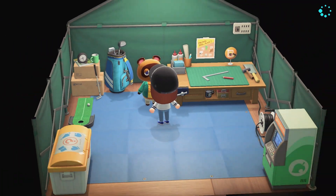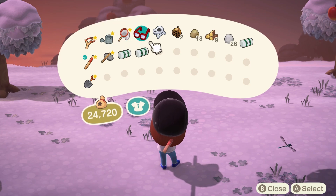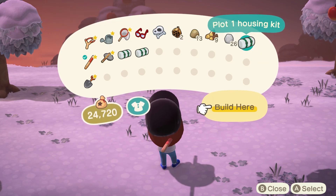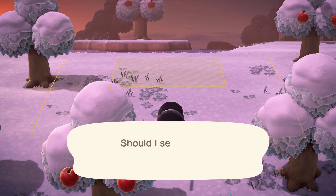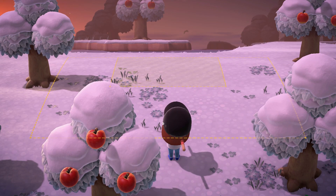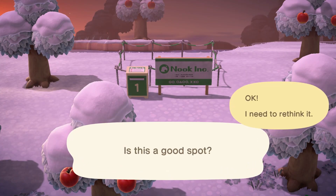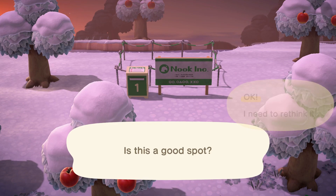Let's head on out and find some plots. I found the very first spot for plot number one — I'm gonna put it right here. It's kind of in behind where my museum is, so it's probably not the most convenient spot, but it's an open spot that I can access very quickly. Perfect.